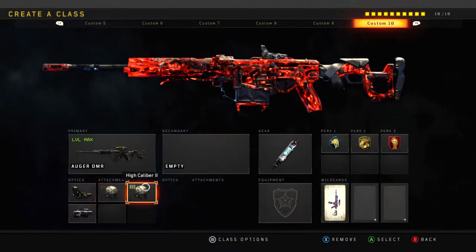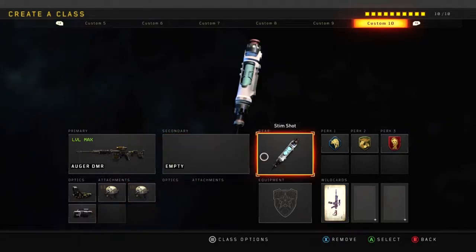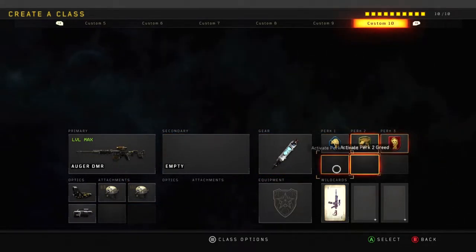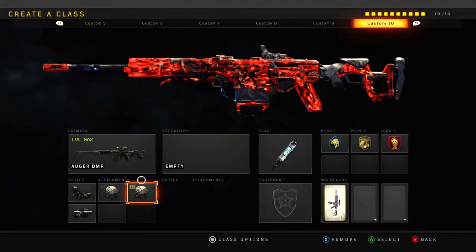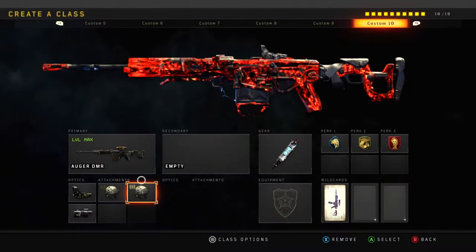Now they just made it so much better. What I got on this class is the Reflex, Double High Cal, and Laser Sight for those close encounters. Also got Stim Shot, Scavenger, Gung-Ho, and Dead Silence. This class is very good because of the Double High Cal — it makes this gun really powerful. I think this gun is going to be forever in my custom class setups. Let's get right into the video.